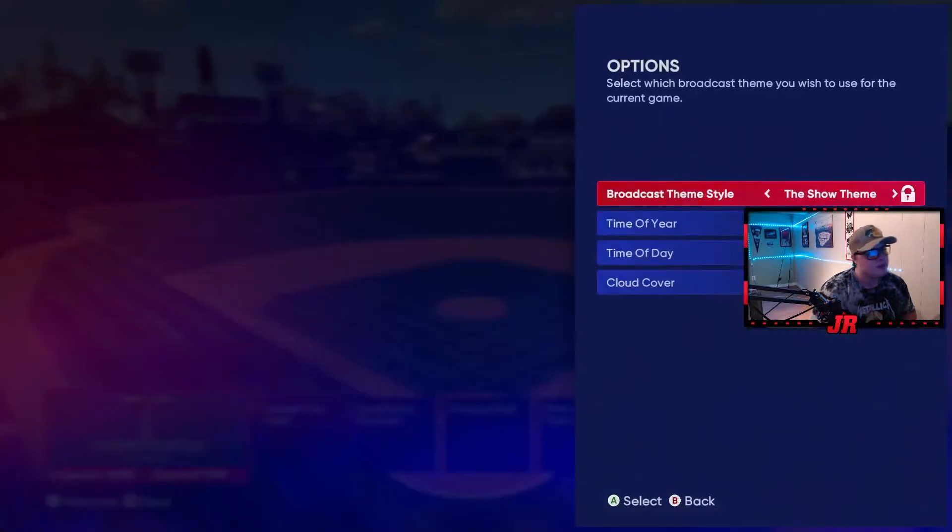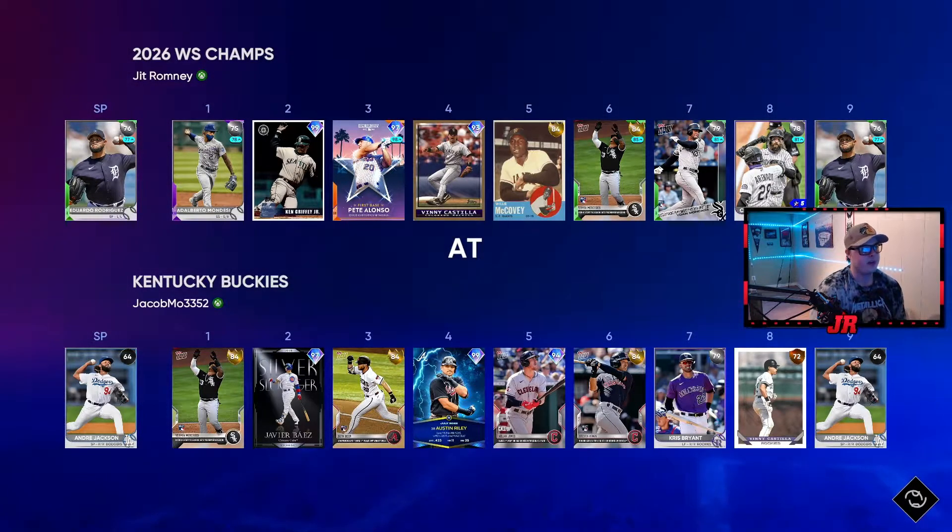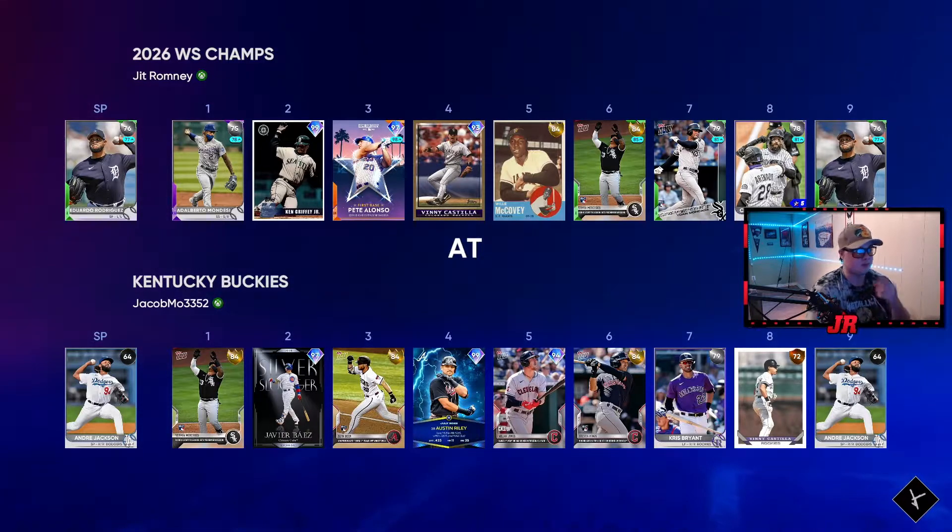Now that the lineup is set, I'll take you through a game and tell you what I'm thinking. In BR I like to be really passive - I take till two strikes for the first couple innings. The reason is just to figure out simple sequencing and whether the guy is going to attack me or not. A lot of people in BR don't like throwing strikes. If you just wait for your pitch you're going to hit it well - it's on all-star so it's not super difficult.